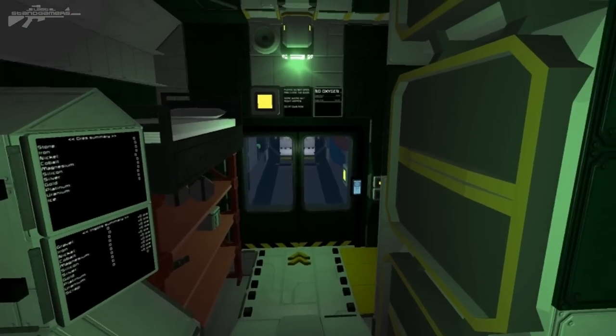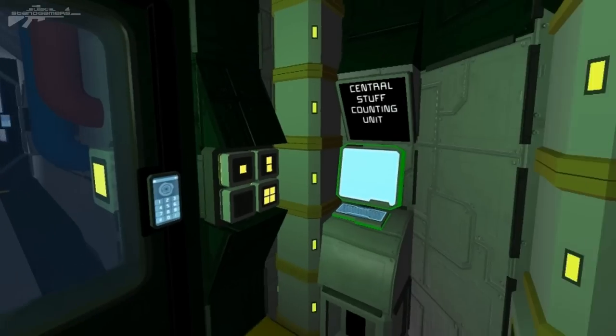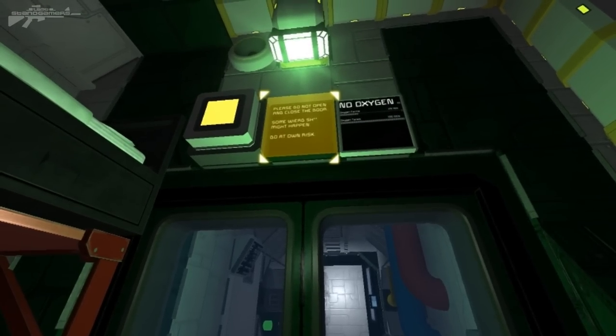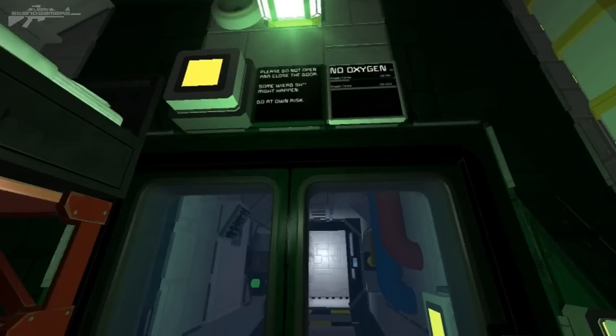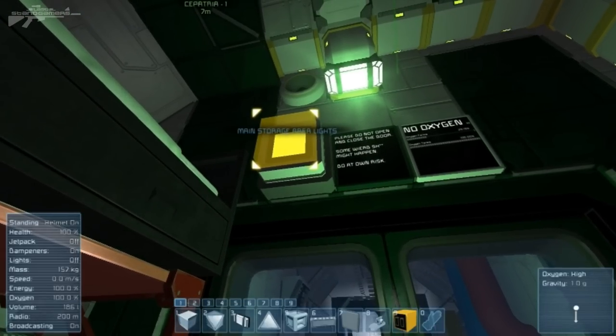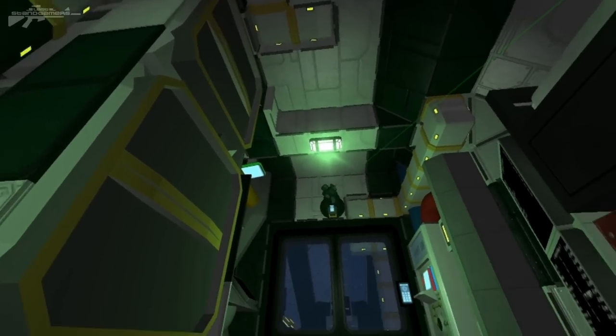Just missed this little area — there's a no oxygen sign warning that there's no oxygen outside, a central stuff counting unit, and a notice saying please do not open and close the door as some weird things might happen — do at own risk. There's also a main storage lights button, which lets you see all the piping going up through the ceiling.